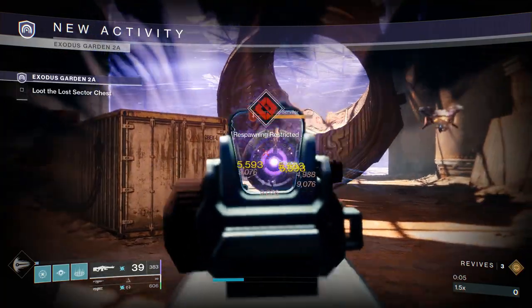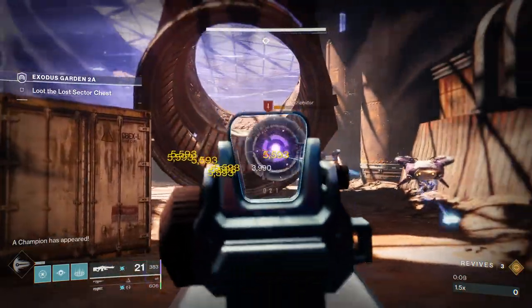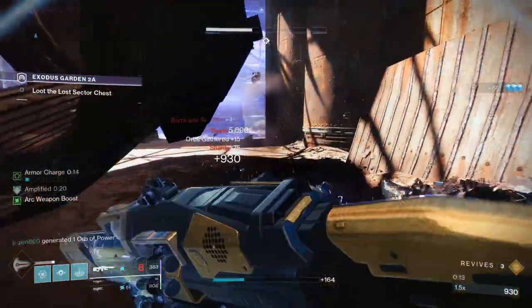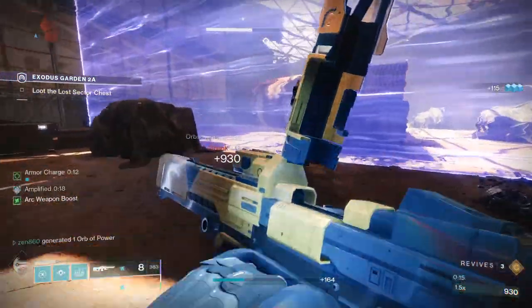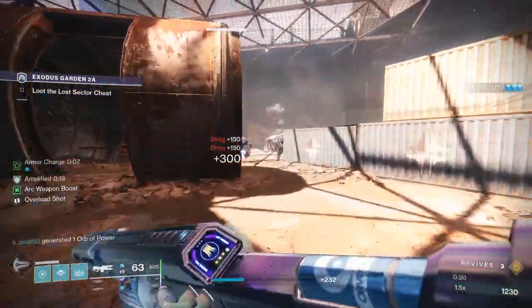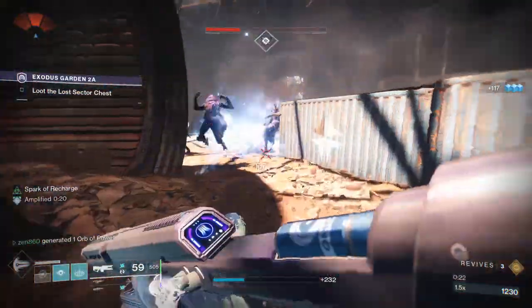Hopping in, there's going to be just three adds — one of them is a servitor and there's going to be two shanks. We're just going to absolutely melt them with our machine gun. Really easy stuff. Then this next door is going to open after a small delay. There's a bunch of dregs in front of us. What I like to do is run up and pop my rift, but we're just going to melt these guys left side first so we're not absolutely surrounded.